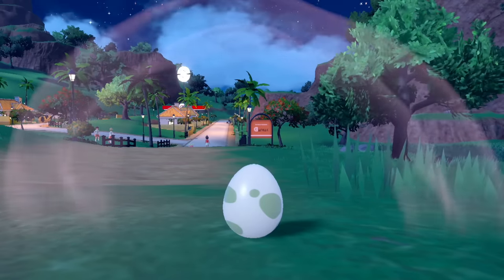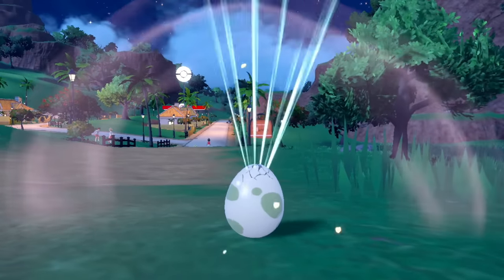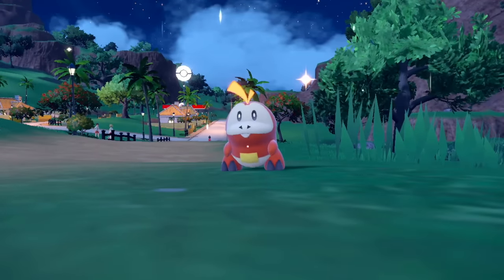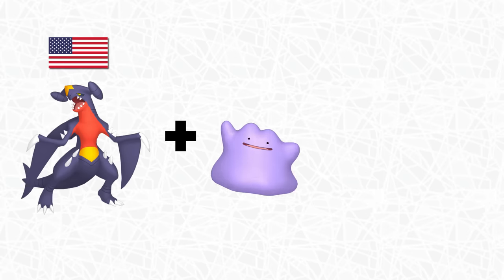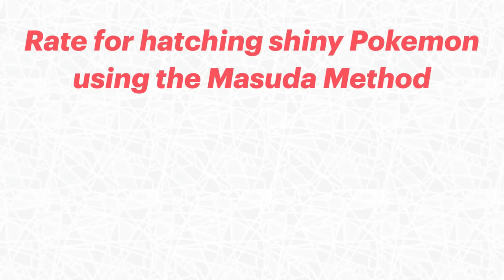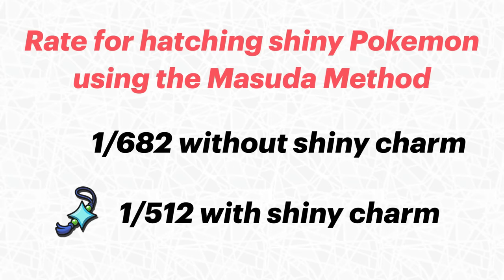There's also the traditional breeding method, where you hatch a bunch of eggs hoping one is Shiny. A trick many people don't know is the Masuda method, which drastically increases your chances by breeding two Pokémon from different countries. For example, an American Garchomp bred with a Japanese Ditto will have significantly higher Shiny odds. The Masuda method rate is 1 in 682 without the Shiny Charm, dropping to 1 in 512 with it.